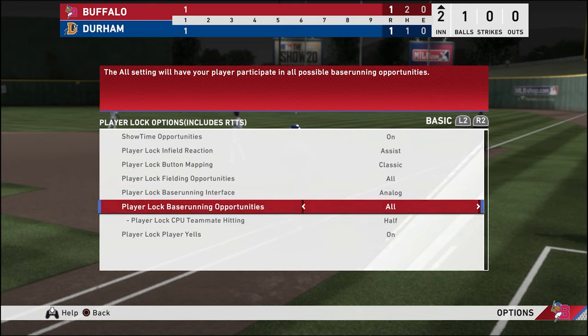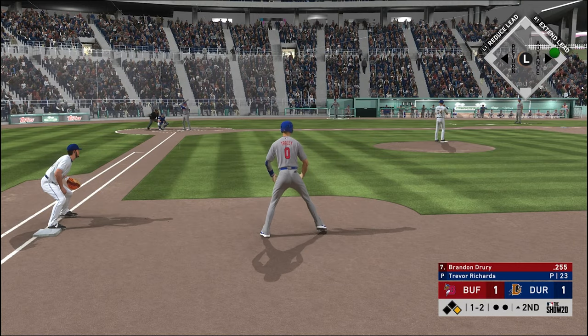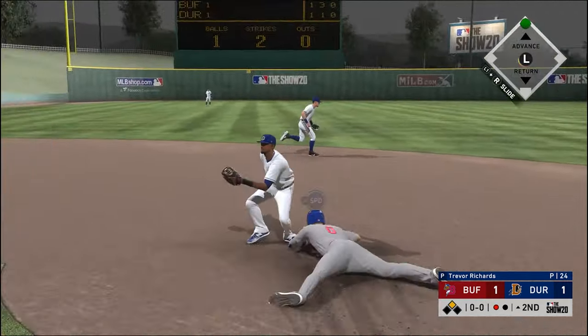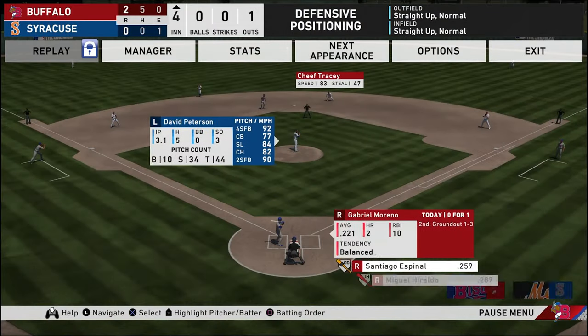For this, go into mode-specific settings and change your base runner opportunities to all. Then once you've stolen second base, you can press start and simulate to your next moment. I don't recommend trying to steal third — ever.